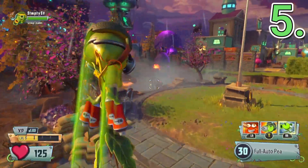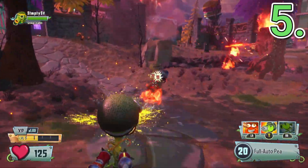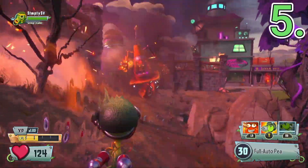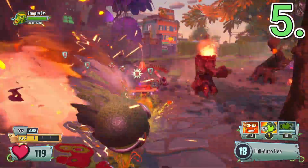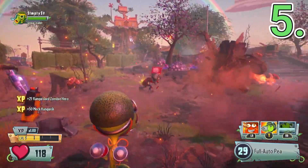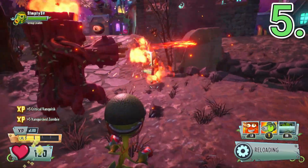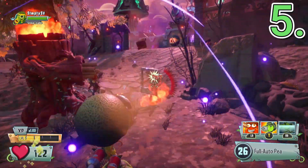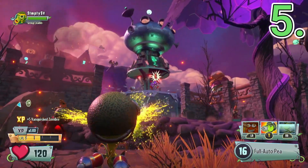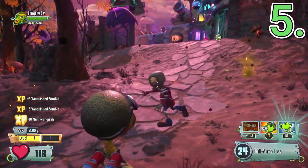Next up we have Commando P. I used to think Commando P was easily the worst Peashooter, but that was before Rock P. Commando P can destroy any zombie he comes in contact with — as long as it's only one. If there's more than one zombie, you're probably dead. I would say during the time I did spend playing him it felt kind of difficult to aim with him, similar to Rock P, but I'm not sure.